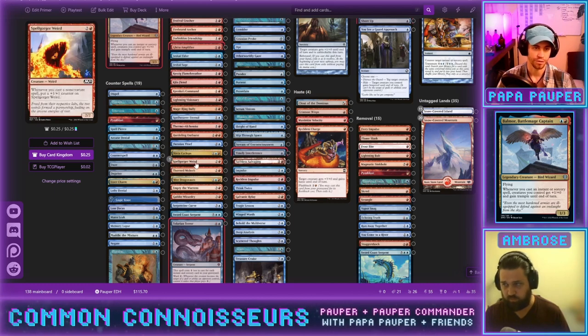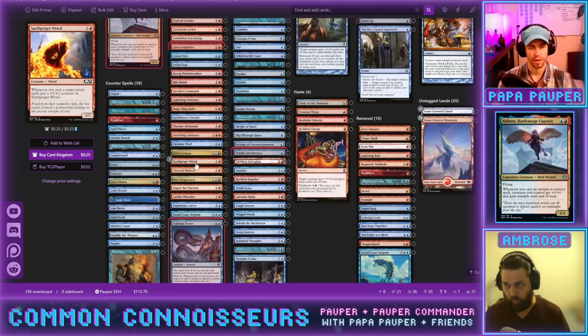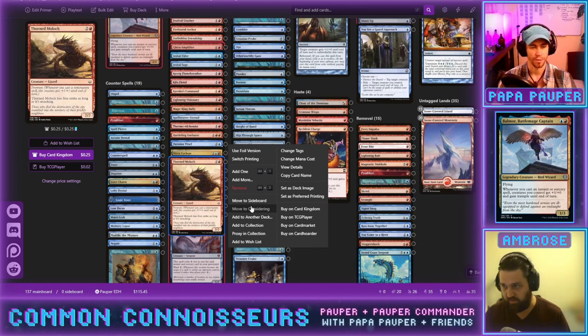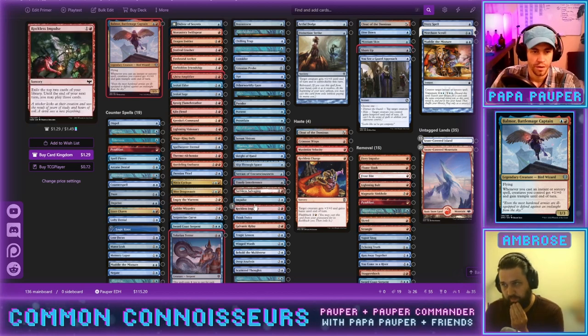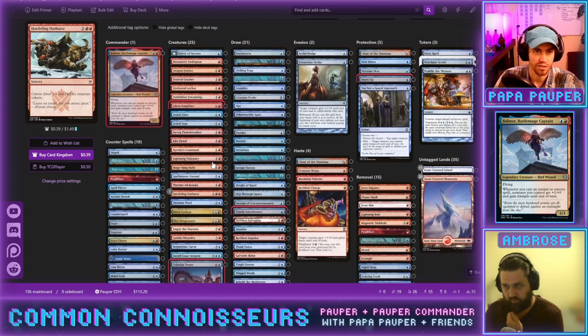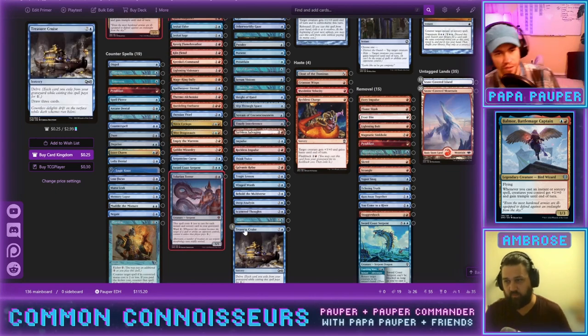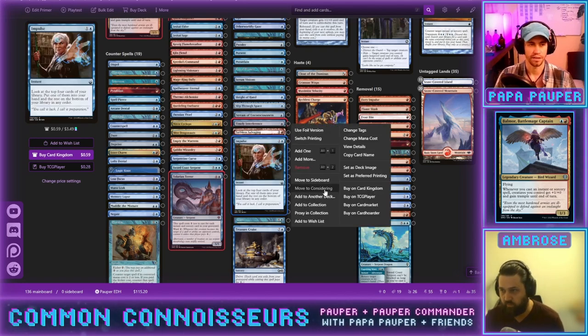The three-mana cards that aren't turbo-prowess and aren't making multiple bodies are probably not good enough. We still have 36 cards to cut — doing well though. Let's do a palette cleanser and cut some draw effects. Impulse is good in combo decks but not great when we're just trying to cantrip and find more stuff — we're not looking for specific cards. Ray of Erasure probably doesn't make the cut either.